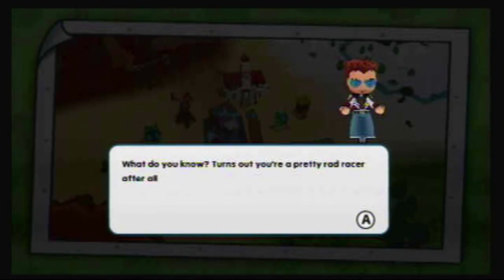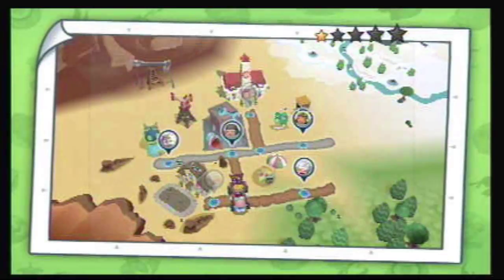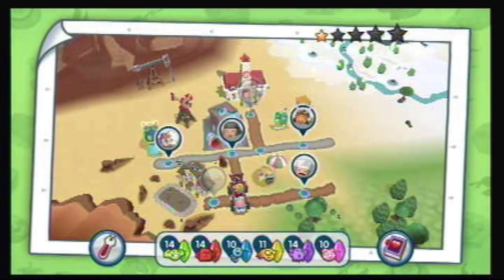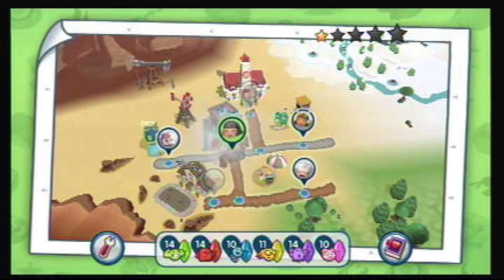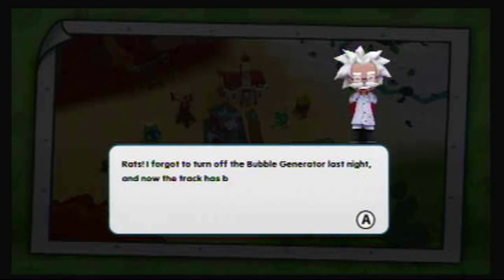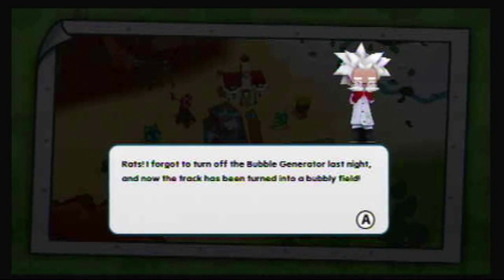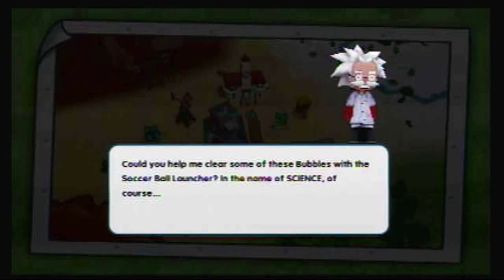Let's go talk to Dr. F and see what he wants. Rats! I forgot to turn off the bubble generator last night — now the tracks have been turned into a bubbly field. Can you help me clear some of these bubbles with the soccer ball launcher? In the name of science, of course. So this is teaching you how to use power-ups — pretty interesting. How many racing games do this?